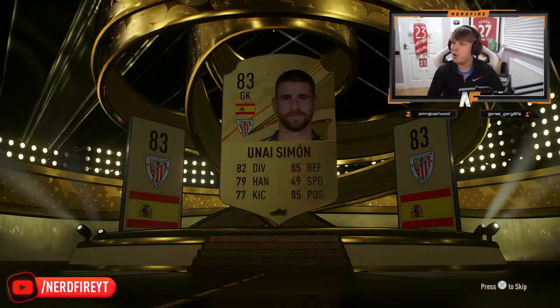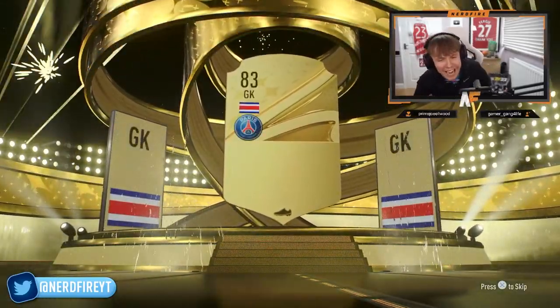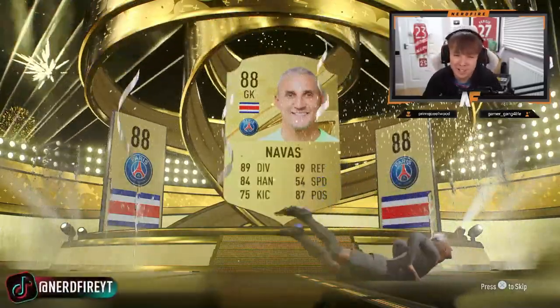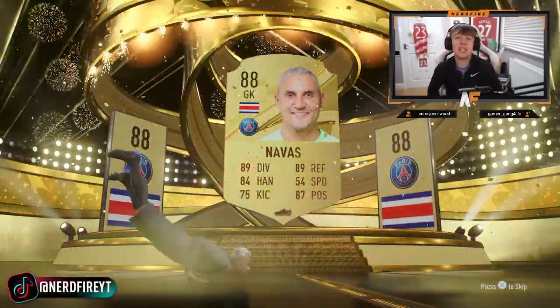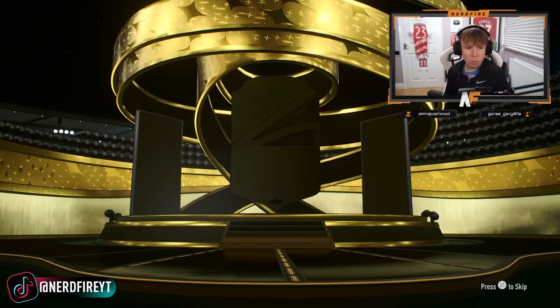I keep thinking it could be De Gea, but it can't — it's Unai Simon. We've got a walkout — it's a cheeky Keylor Navas. Okay, that's the first walkout in ages — within like 25,000 FIFA points. At least we found it, at least we know we can get them. Finally another walkout.